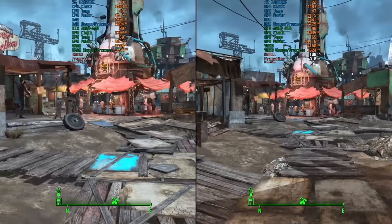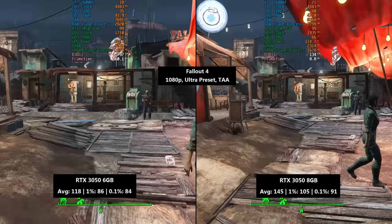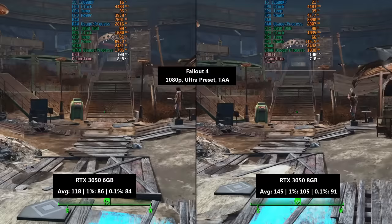Fallout 4 up next, and I've included this because of its resurgence in popularity thanks to the TV show. This is best left at a capped frame rate because if the frame rate gets too high then the game speeds up — you can probably pick that up in this footage. It's 118fps for the 6GB card and 145 for the older 8GB card.